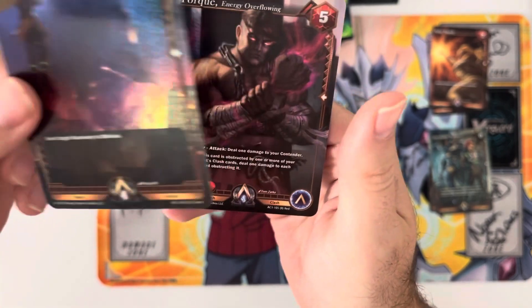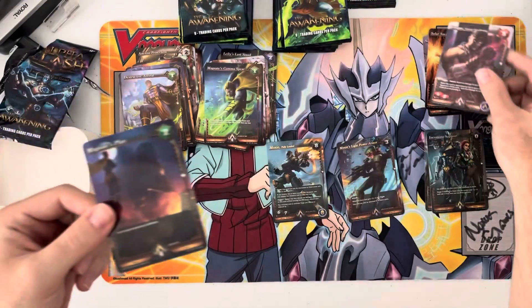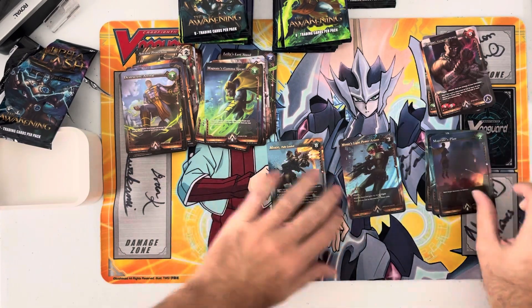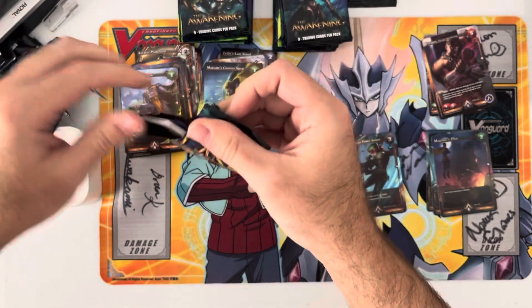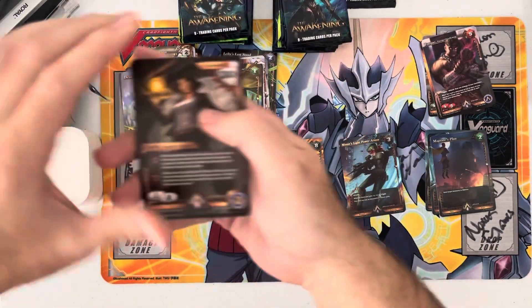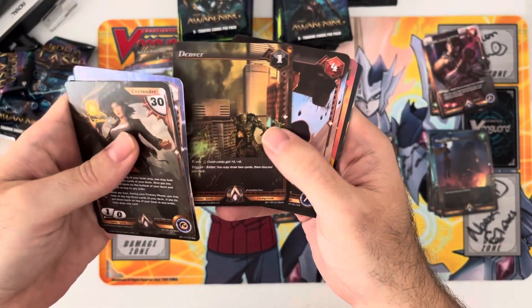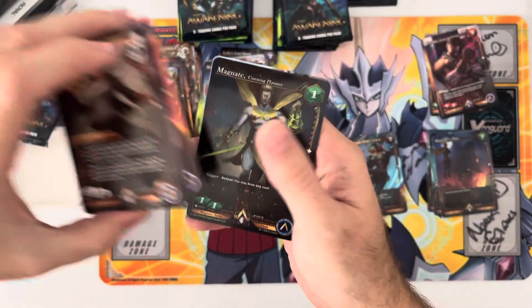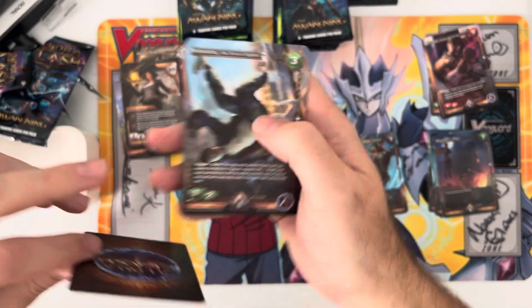A common Magnate's Plan foil and then just a regular rare. The clash decks are great - if you haven't gotten into the game yet, the Moxie and Magnate clash deck from set one is awesome, really good to learn. I'm just going to go these in one pile. Foil common and then a regular rare.